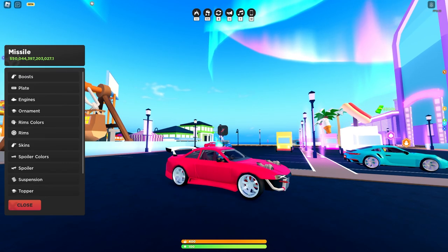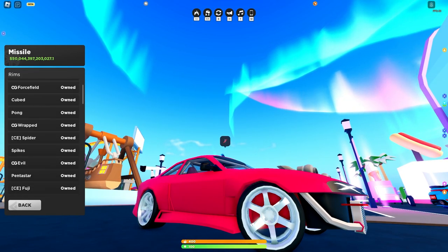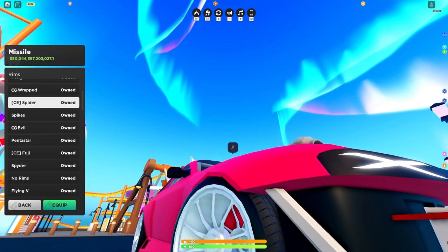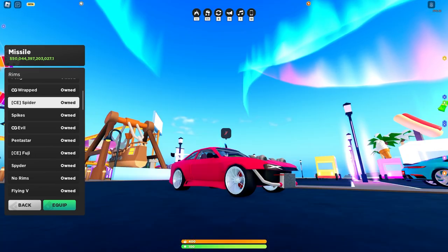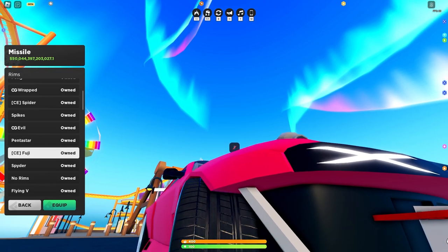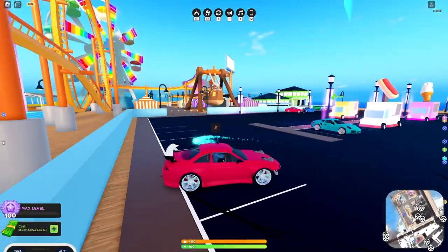Going through the new rims and spoilers — the CE Factors, which I have equipped right now, resemble the TE37s in real life. We also have the Spider rims; not sure what real-life wheel those are based on but they're clean. We also have the Fuji CE — clean tire tread, unique. I'm happy Mad City is experimenting with these things.